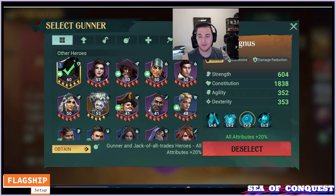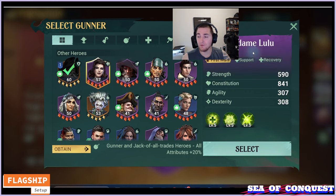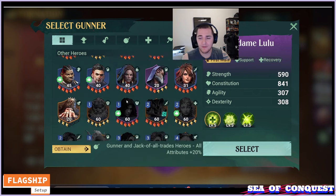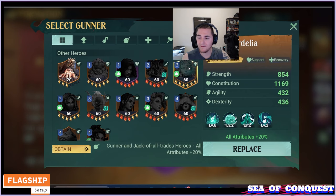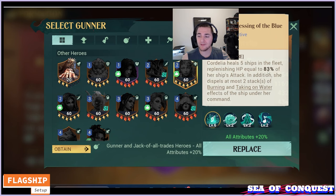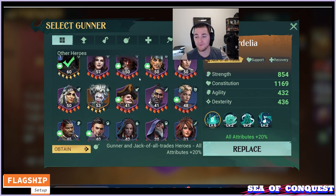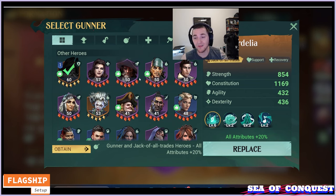Alternative options: do not put Madam Lulu on your flagship unless you have nothing else. She does have high constitution, but she has a heal that's based on attack. Do not put Cordelia on your flagship either — again, high constitution, but all of her abilities scale off ship attack. So if you put these two healers on your flagship, you are basically reducing their healing by 60 to 70%. You might as well not use healers at that point.